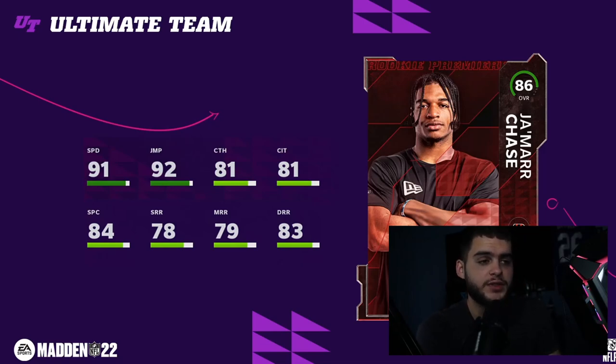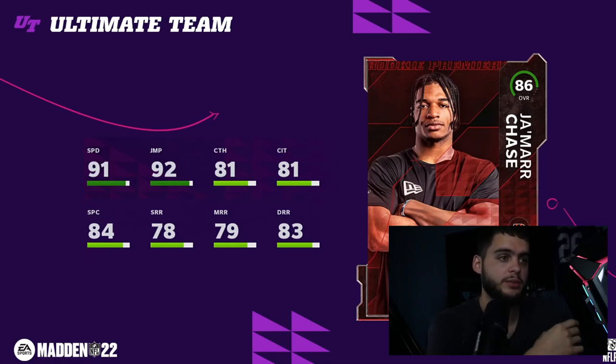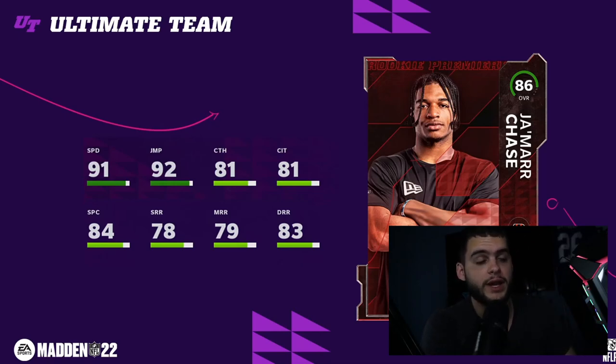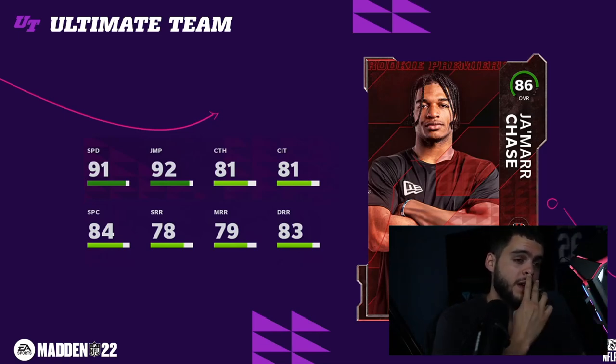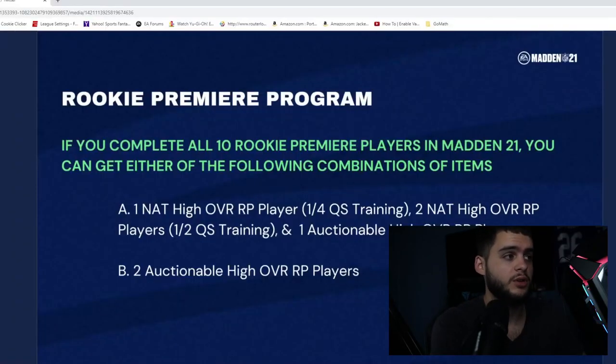He's going to be auctionable, so you can still get him off the auction block if you didn't use your tokens on him. Some people will take the auctionable version for more tokens and sell them, so buying him day one off the auction could be an option. Ja'Marr Chase is the best one by far — 91 speed in August is just different. When Tyreek Hill breaks the game at 89 speed, imagine what Chase can do with the height advantage and next-gen animations.